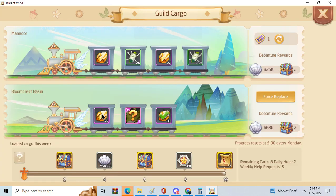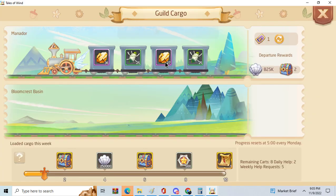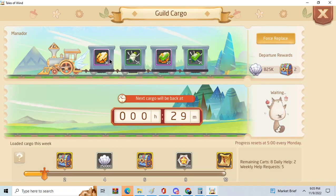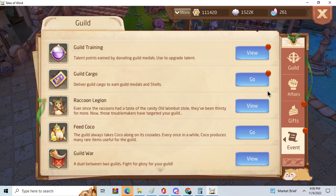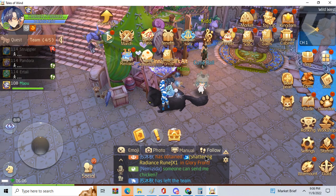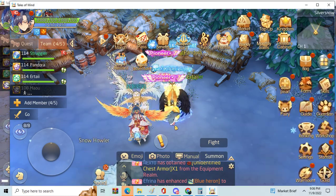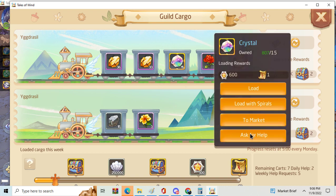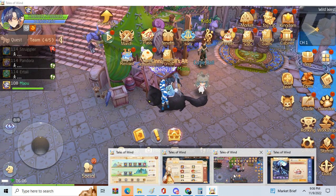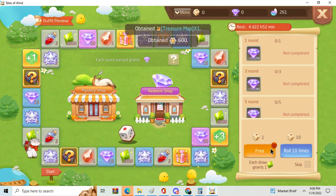I do this with my alt to fill up my cargo. As you see, I am going to help my main with cargo requests — right here, this one, you go to cargo requests. 15 crystals. As you see, my main's inventory — I am rich in crystals.